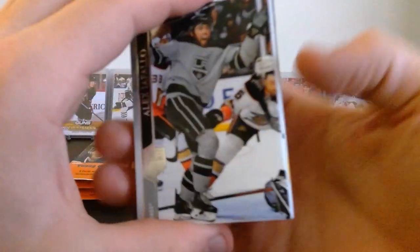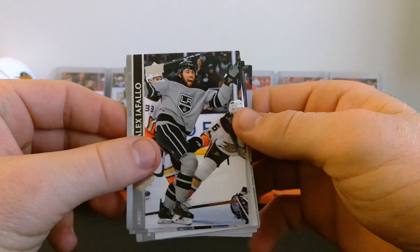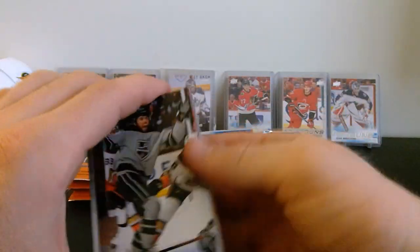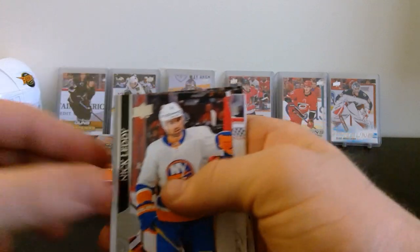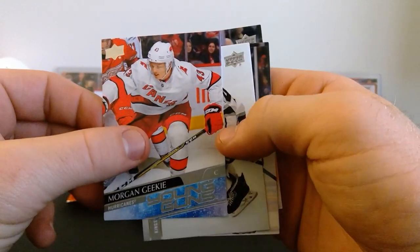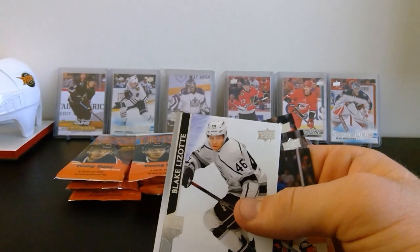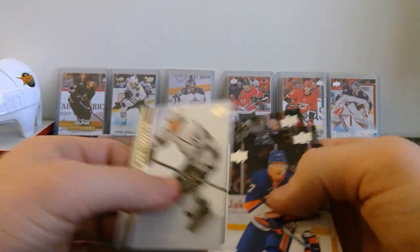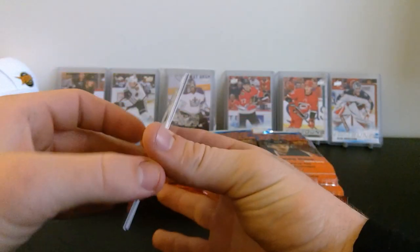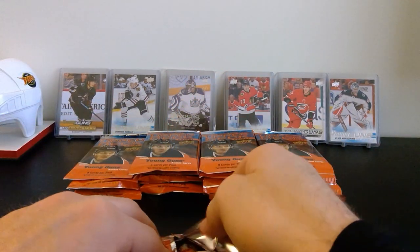We'll take a quick look at the base here - we've got Iafallo. I'm not a huge fan of the base this year, it looks kind of dull to me with that gray. A lot of people are saying they like it, I like that it's simple but it looks dull. There's Alex Iafallo, Nick Leddy, Elvis second year, and Morgan Geeky Young Guns - nice! I'll take that one for the Canes. There are French variants this year so we'll have to keep our eye out for those.